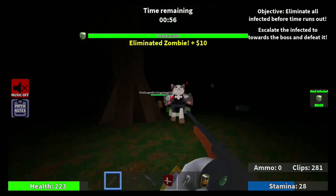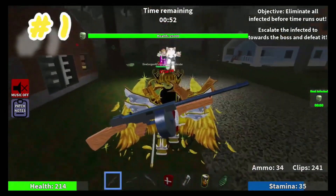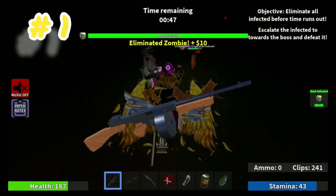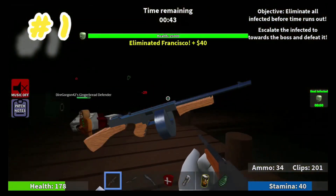This setup is OP as hell. The Tommy Gun is super buffed and incredibly strong because of its immense amount of damage, fire rate, and ammunition, and by far just how strong it is at close range, so it dominates most of the game.